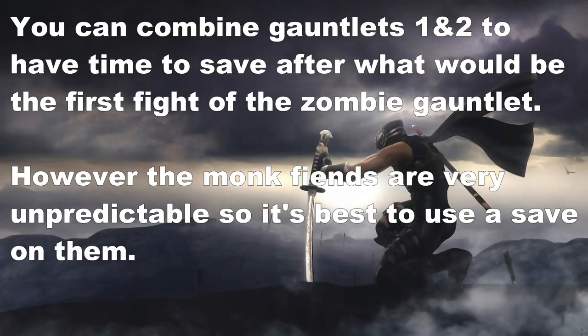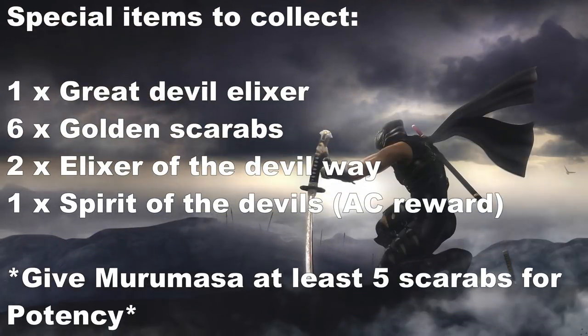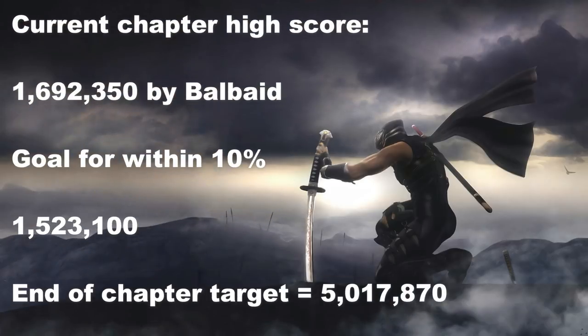I highly recommend that before going down into the underground, you mock-run the rest of the chapter so you know exactly how many kills you need. It's usually going to end up at five or six. Personally I always prefer to kill six just so you know you're not going to miss it. Don't forget to farm those kills, otherwise you'll fail the kill bonus at the end of the chapter.